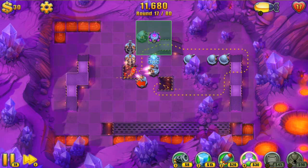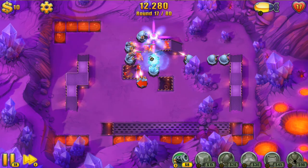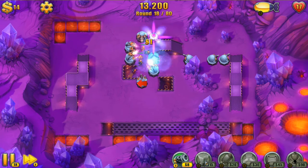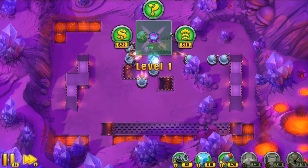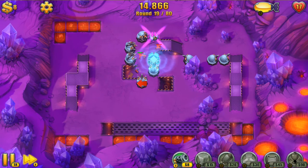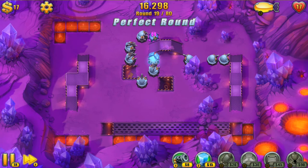Now I've got one of these laser towers. They do a significant amount of damage. This is a good placement here for the slowing tower, because it keeps enemies in the laser as long as possible. Go for upgrades quick on this one, because the amount of health that enemies have goes up relatively slowly — so if we can front-load a lot of damage, we end up doing pretty well.